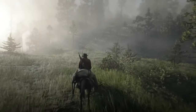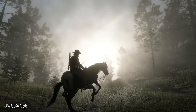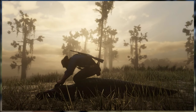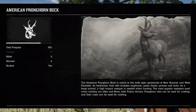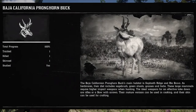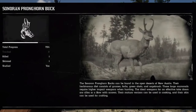If you're approaching an animal you haven't unlocked in the compendium, here are the weapons you should use. For an alligator, use a rifle. For pronghorn buck, the common weapon is a rifle or bow with arrows — make sure you have a clean single shot. The same applies for doe and Sonoran pronghorn buck. Always make sure you take a single shot.